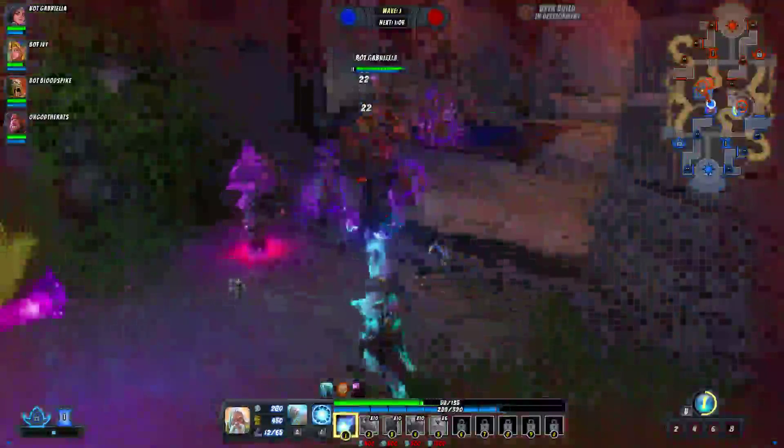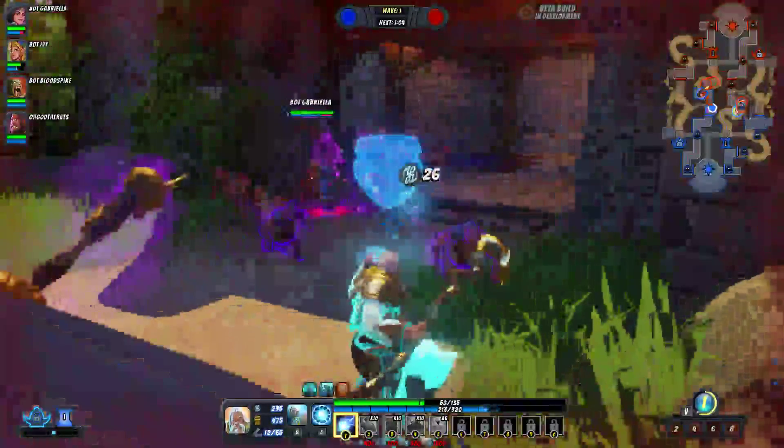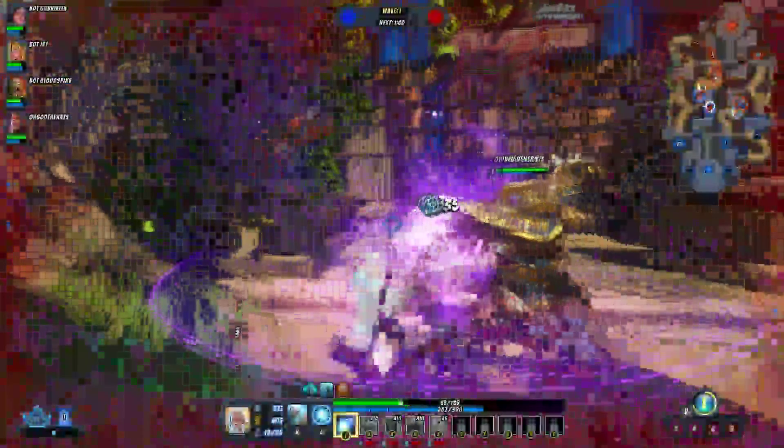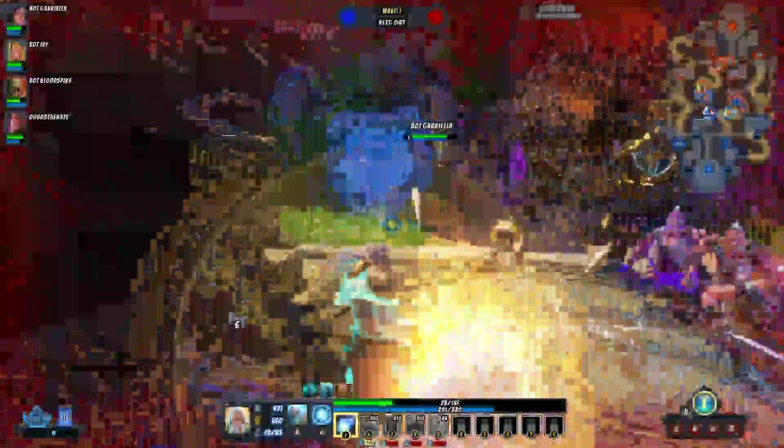These are the minions that are attacking us — this is why we put up the defenses. The defenses are not for the heroes that are attacking us, the enemy heroes, although there are defenses for them.